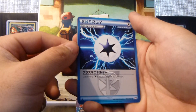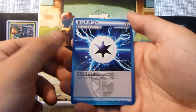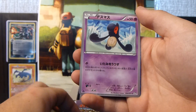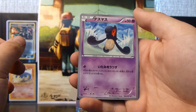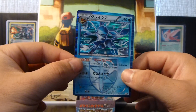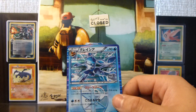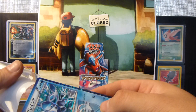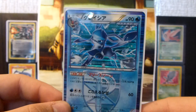We have a Plasma Energy — there's more Plasma Energy, I didn't even realise. A Chinchou, a Horsea, and a Glaceon holo. Awesome — it's a Team Plasma Glaceon, this one is really nice. That's a sick holo. I like the Eeveelutions, as most people do.